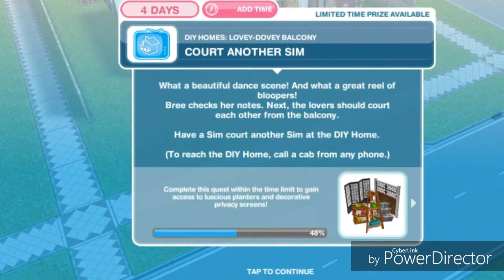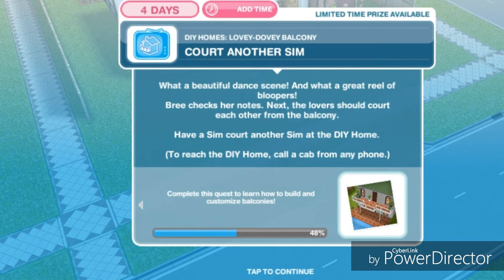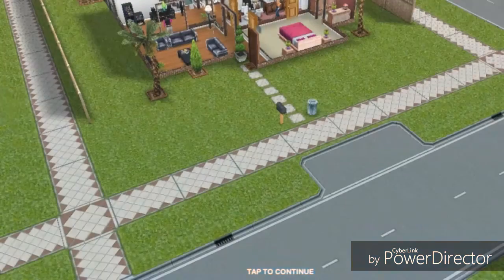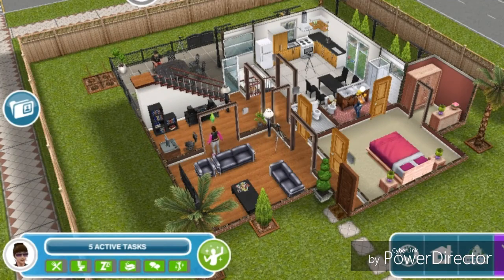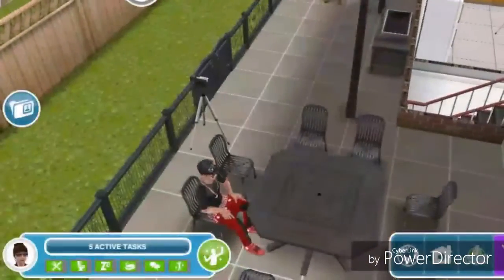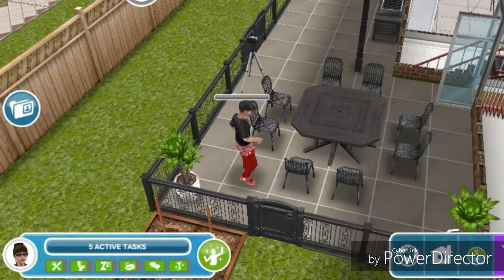Court another sim. What a beautiful dance scene! Bree checks her notes — next, the lovers should court each other from the balcony. Have a sim court another sim at the DIY home. Have her court another sim for 6 hours and 30 minutes, and then he's going to go up to the balcony.